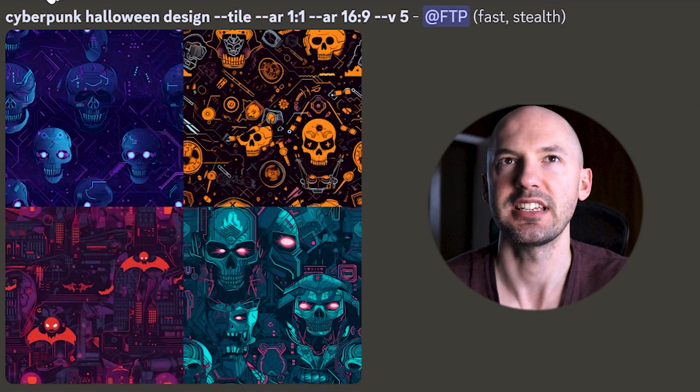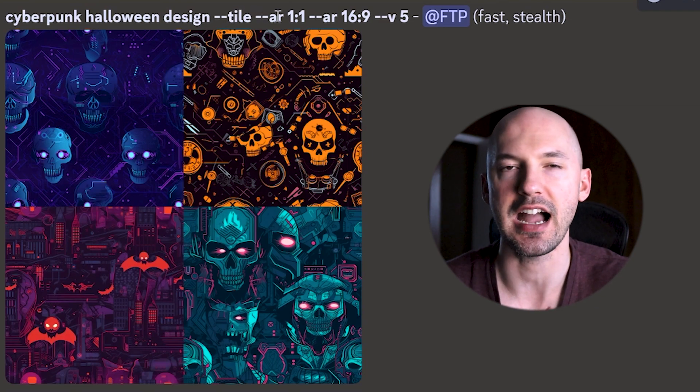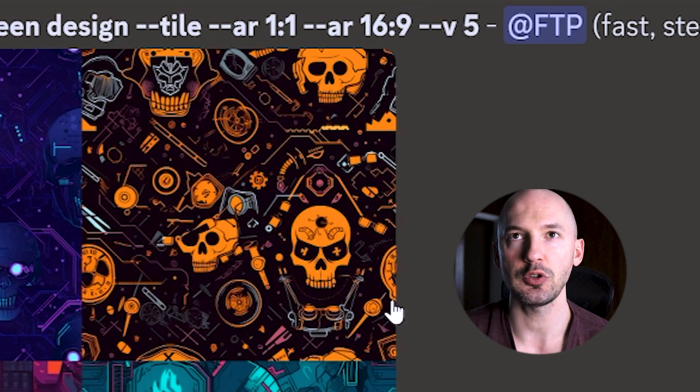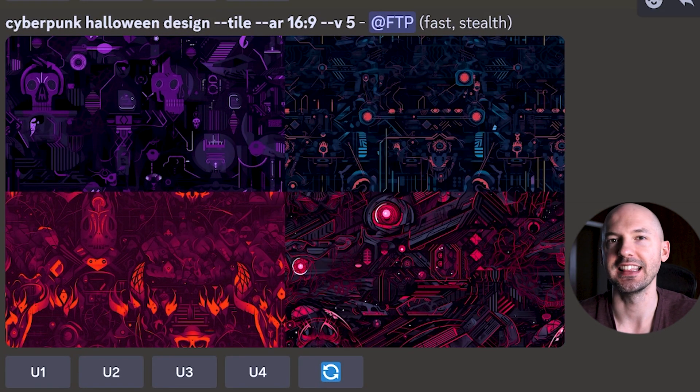Now let's talk about tiling. The MidJourney team warned us that tiling didn't work perfectly all the time and was really up to our discretion. I also heard tiling might work better on larger aspect ratios. Here's 'cyberpunk Halloween design' with dash dash tile in a square 1:1 aspect ratio — these look okay, I like number two a lot. Tiling means these images will blend seamlessly if you surround them with each other. But in the higher aspect ratio, it is not good. I received a comment that tiling reminds them of version 3, and I think that's pretty accurate.